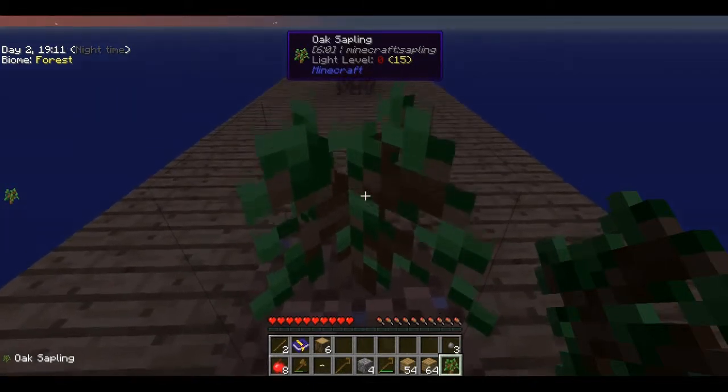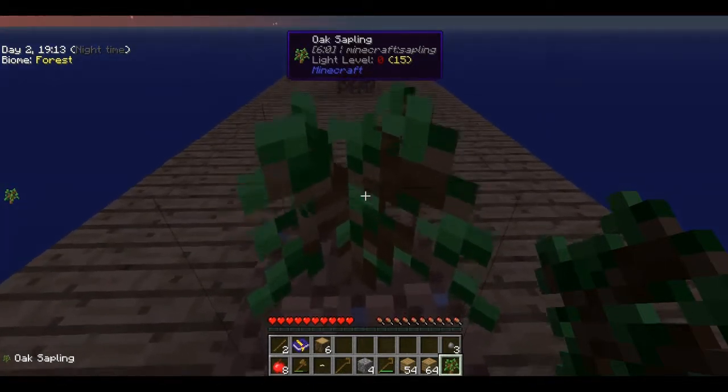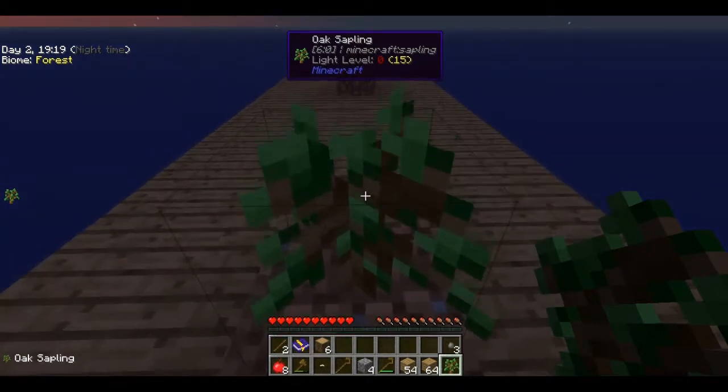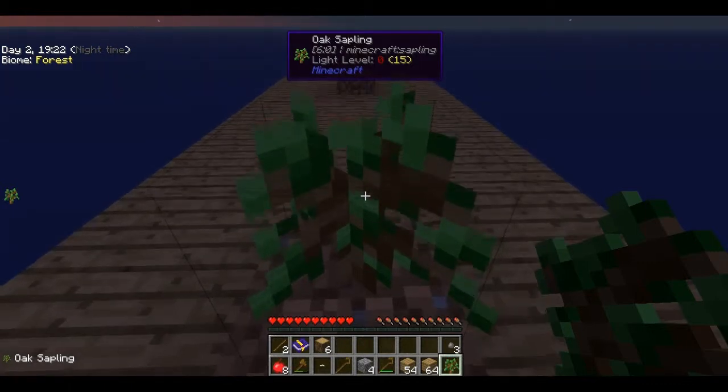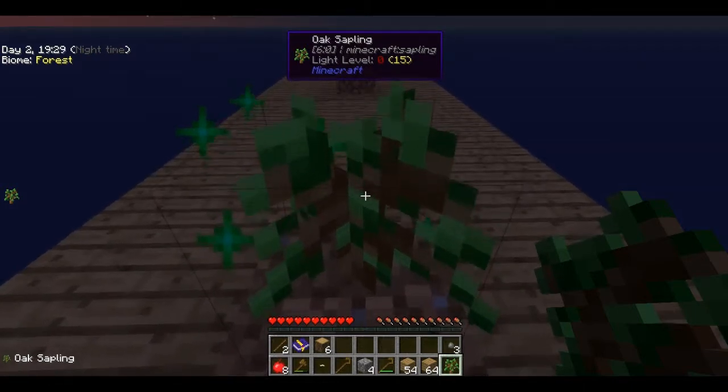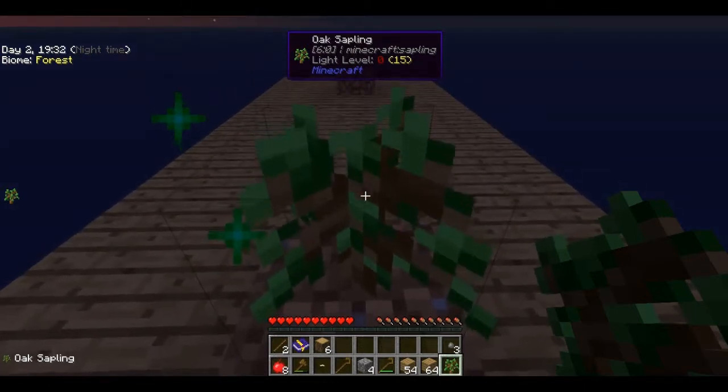So hopefully we'll then at least be able to make a furnace. And then we can make some torches — let's get it right. We can make some torches, which will mean we can actually finish the house. We'll probably end up doing the house in the next episode.